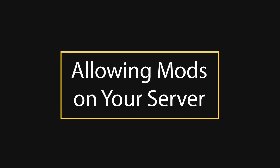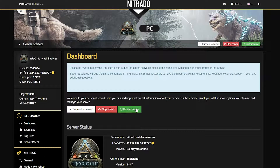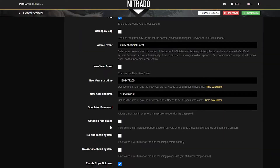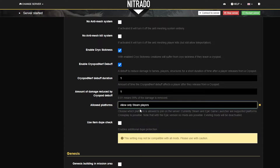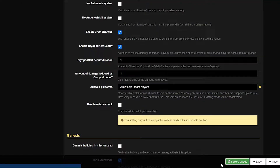Allowing mods on your server. The first thing you're going to need to do is make sure that mods can run on your server. Head into the left-hand side where you see the general settings. Underneath that tab, click it, and then scroll down into the base settings area. Once you've found that, locate the drop-down bar called Allowed Platforms. Select it to just the Steam version, because Steam is the only one that allows mods. Once you've made the change, click Save Changes down in the bottom right.